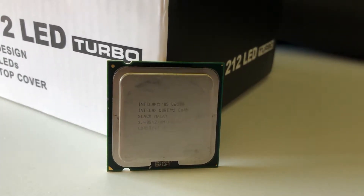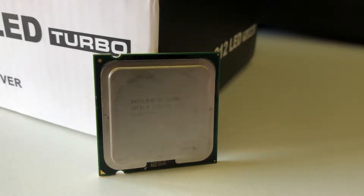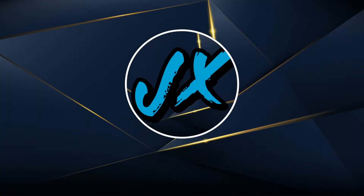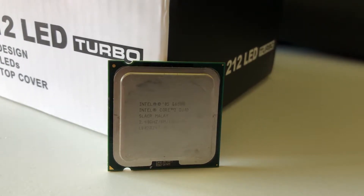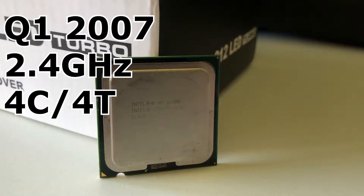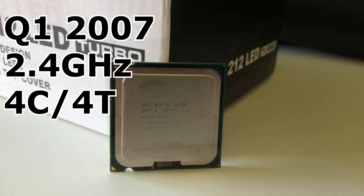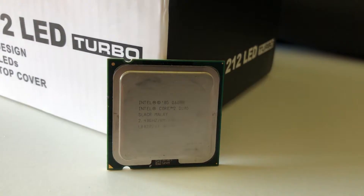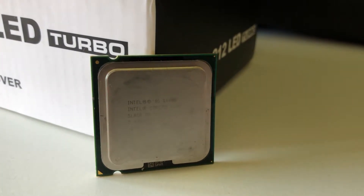This is the Q6600, and the question is: is it still usable? The Q6600 came out in 2007 with a core clock of 2.4GHz, 4 cores and 4 threads. Today we are going to see if this over-a-decade-old processor is still a good budget choice in 2020.